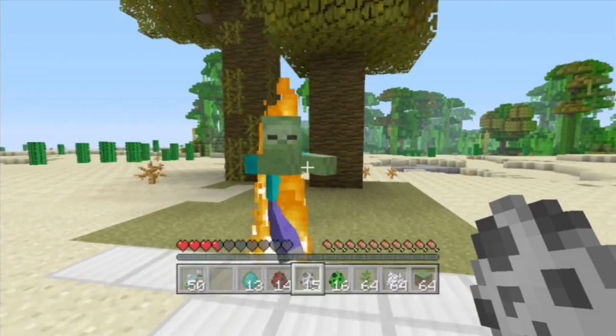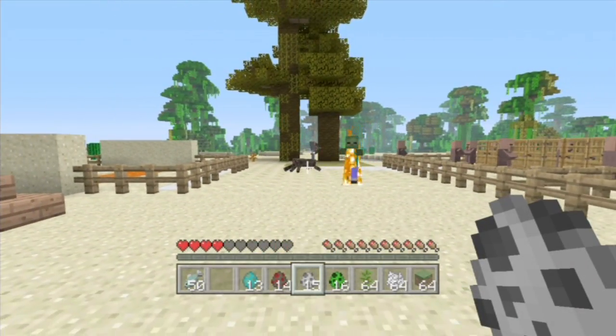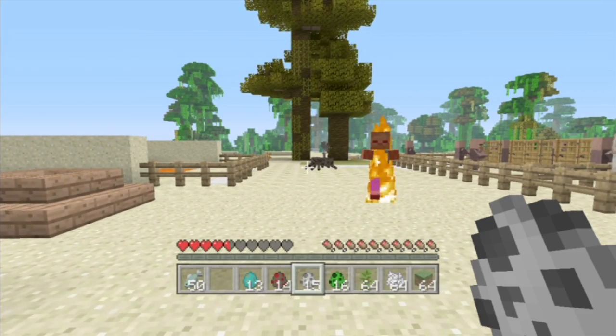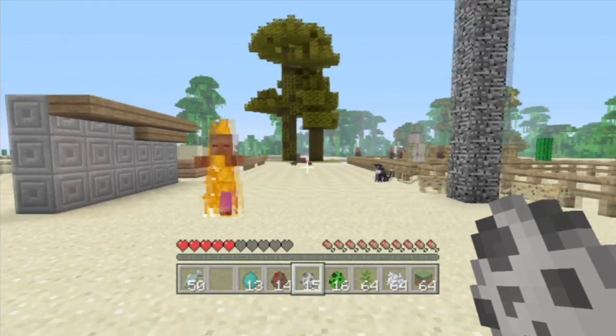Zombies don't do it — I believe skeletons do. The new AI for skeletons: they will stay under a tree so they don't die from the sun.